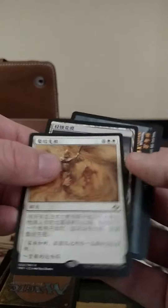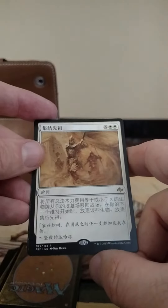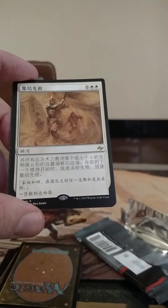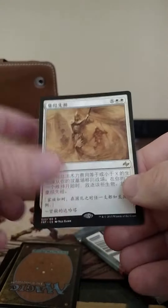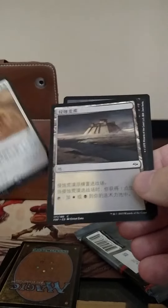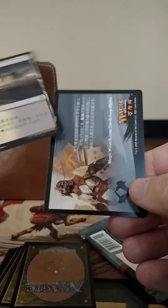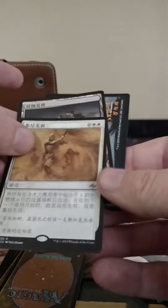We got two white X — I think this is an instant speed spell to put tokens in play, or if it's rally maybe. And then we got a nice looking land that is not a fetch land though. So that's not bad, that's a playable card in standard format.